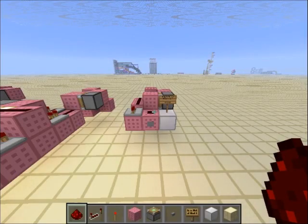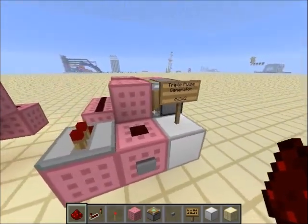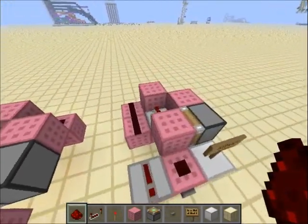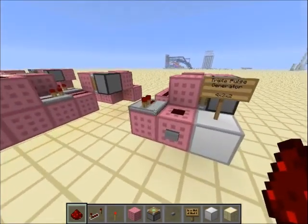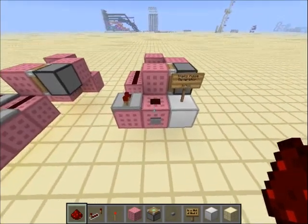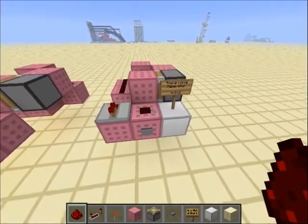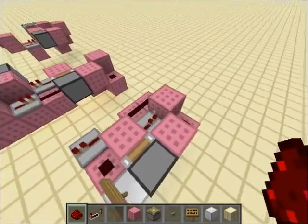Hello everyone, it's TviewWee with a cool new invention. I got here a triple pulse generator and the dimensions are 4 by 3 by 2. What this thing does is that if I press this button it will fire three times. So look at this repeater right here — when I press this button: one, two, three. Basically it divides the pulse to three, so I think it's very useful mainly for piston tapes or whatever. And this is actually very small.